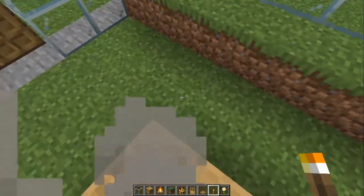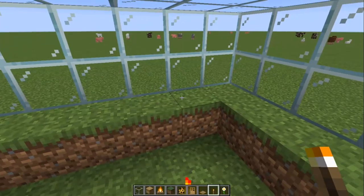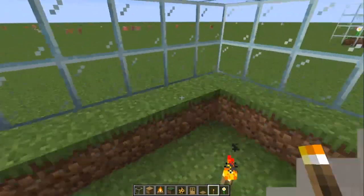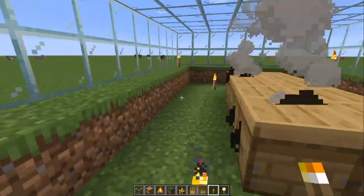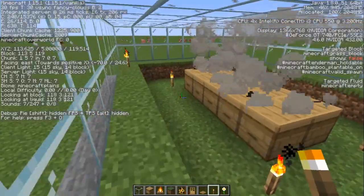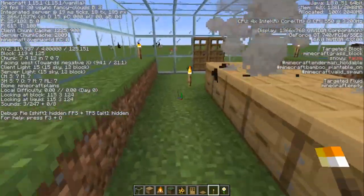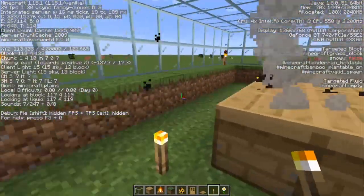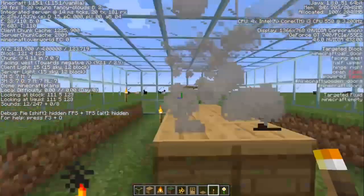If you put four torches on the corners of the beehives and another four torches on the corners of the farm itself, and if we look at the debug screen by pressing F3, we can check that the light level of the blocks is always above 7, which is the level required for monsters to spawn. So inside the farm will actually be safe if you place the torches like this.